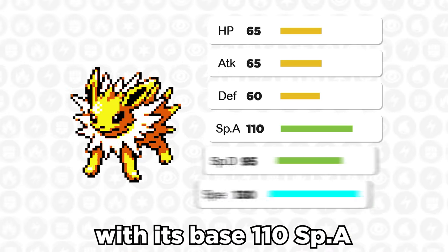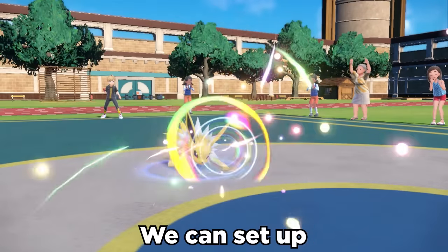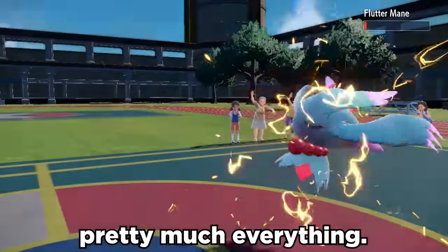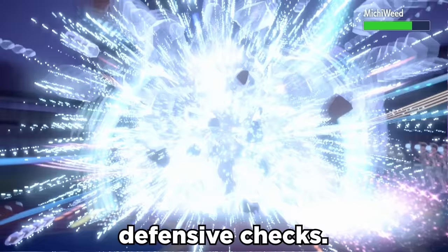With its base 110 special attack and insane natural speed at 130, Spiky Boy can do some damage. We can set up with Calm Mind to boost special attack and special defense, and with feet this quick we're faster than pretty much everything. STAB Thunderbolt hits like a truck, and we can also use Terra Blast Ice to cover for defensive checks.